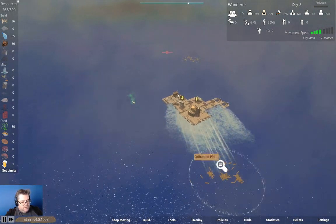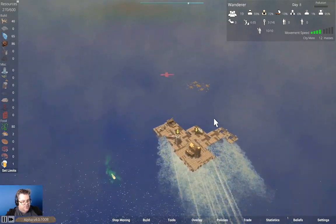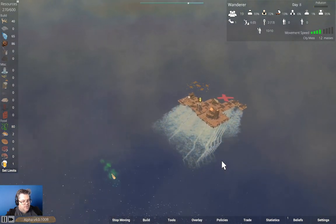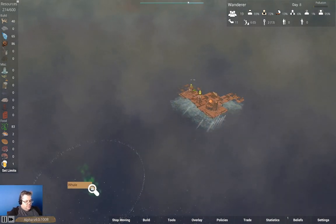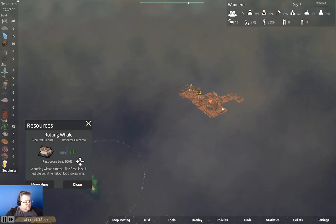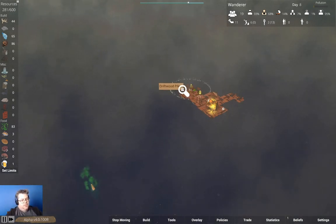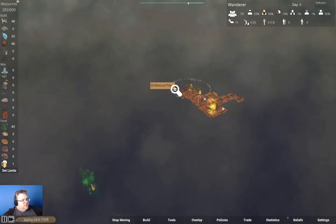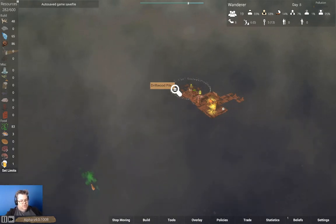We had driftwood over there too. If we go here — bam. Rotting whale. We're going to collect driftwood here. We need to get some fishing going on here too.